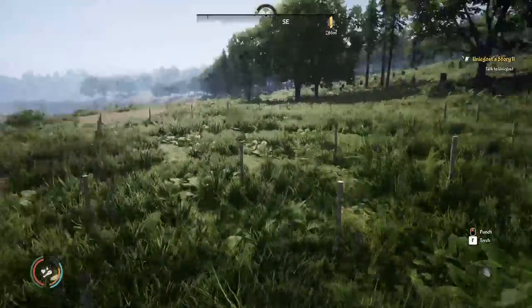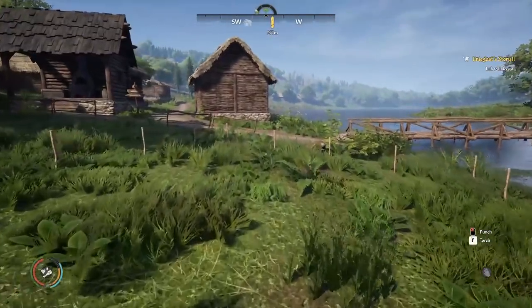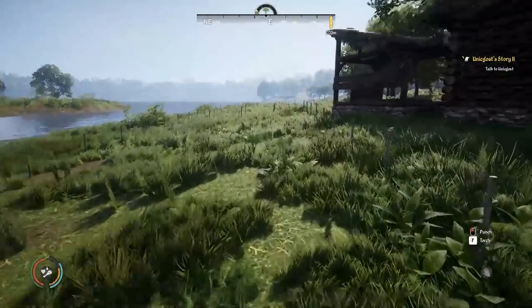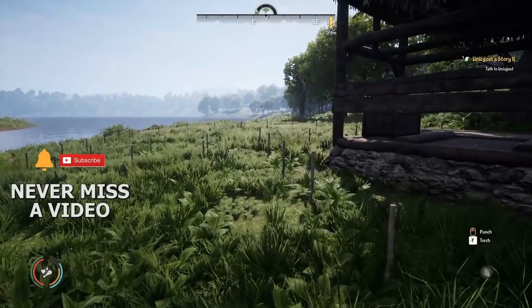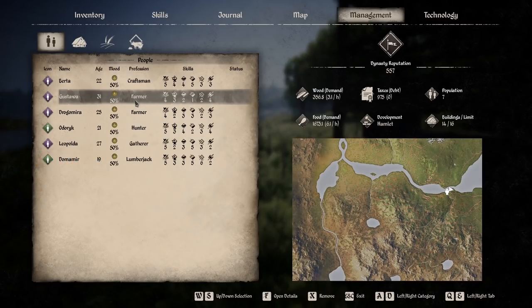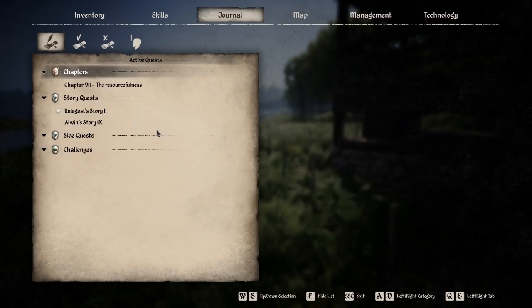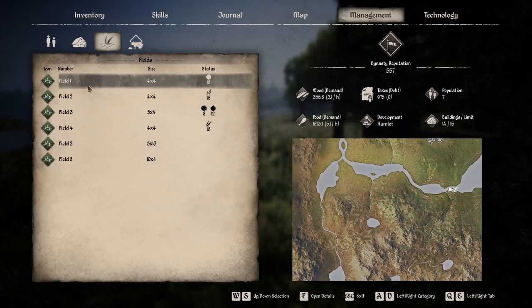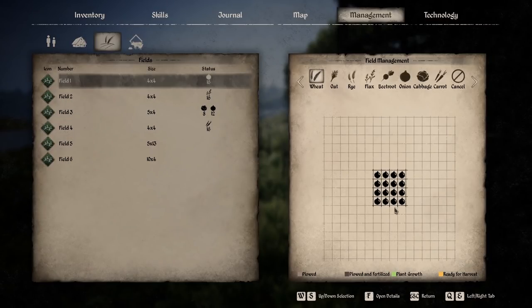These two fields are built as close together as we can to make maximum use of the land. One thing I need to figure out is whether villagers can actually work on plowing. We'll set our ladies to work on that shortly. As you can see, we have a few people set to farmers — we'll make them field hands very soon and set up our farm fields. You can go to the management tab, then the field manager, press F, and assign crops like onion or flax to each field.